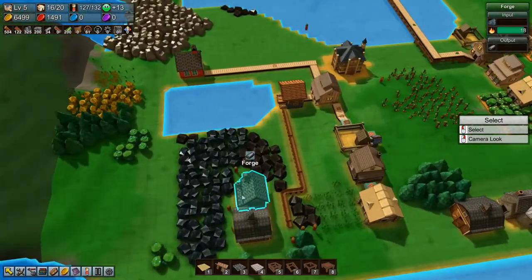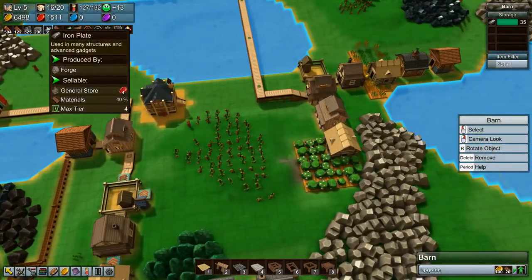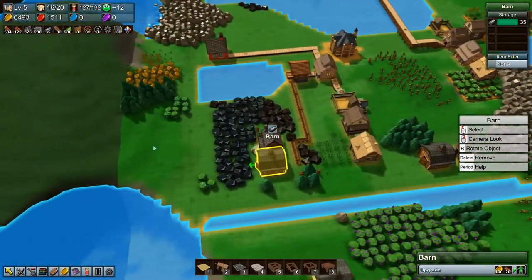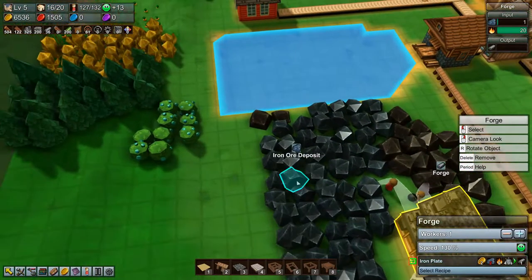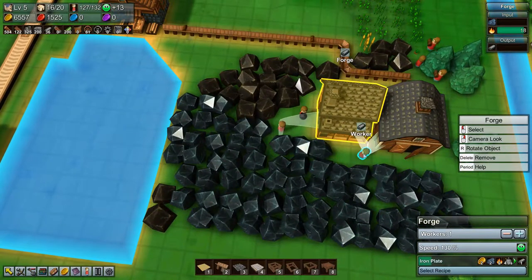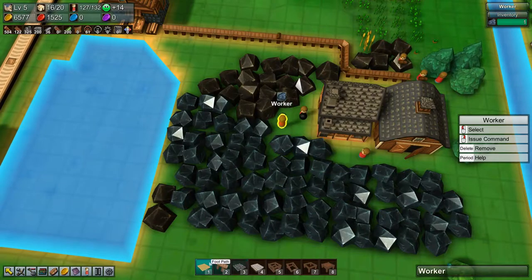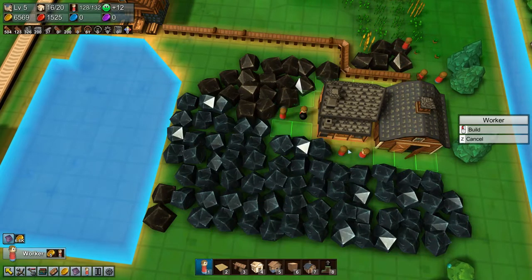We have a few iron plates but not a whole lot. What are we missing? We're actually missing iron — we only have one worker getting iron, so that's probably why. Let's get another one.